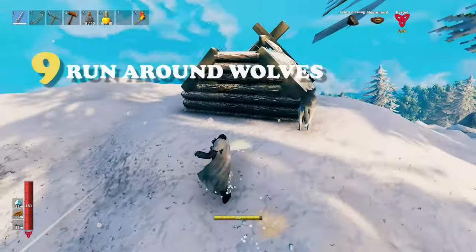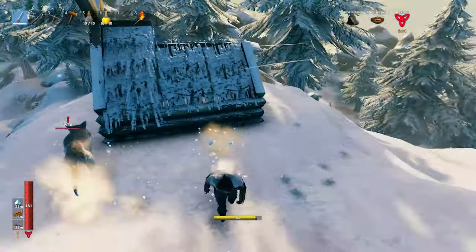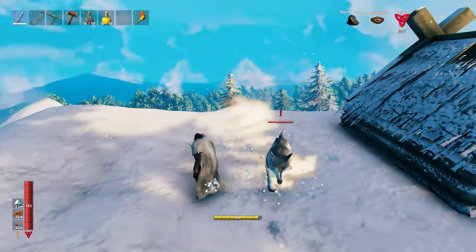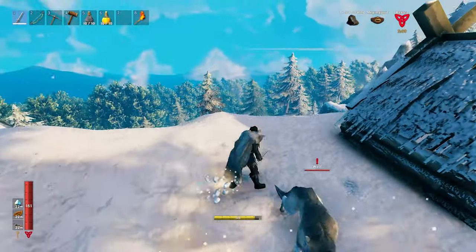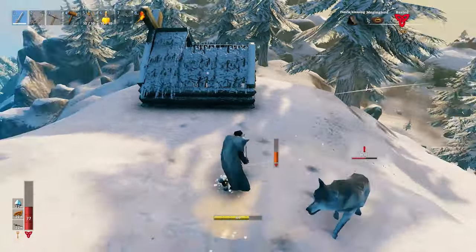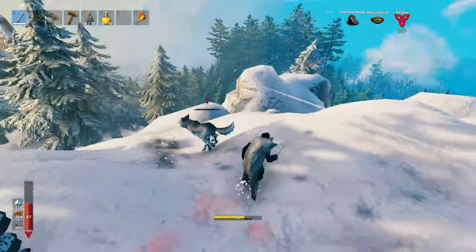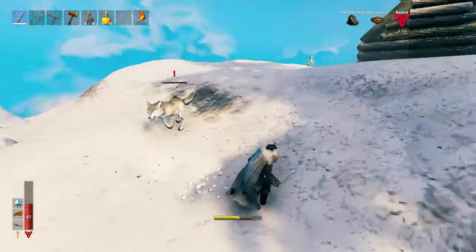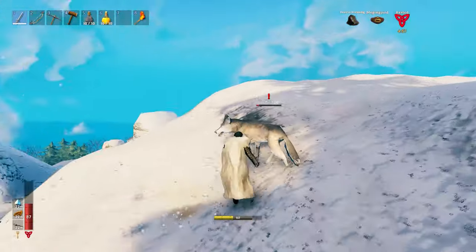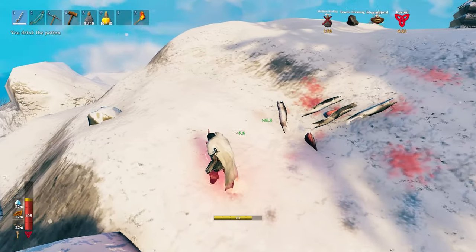For tip number 9, you can run around wolves. Especially if you have the Fenris armor, that helps you a lot — you can actually run around wolves without them actually damaging you. But when you stop in a bad spot, they will get a chomp at you. So generally you should be able to do this, just like you can run around the boar in the meadows, you should be able to run around the wolves in the mountain biome.